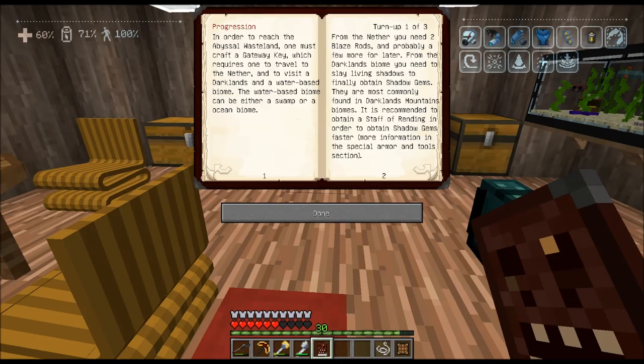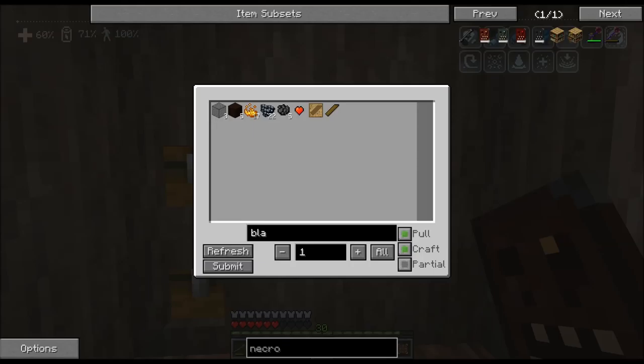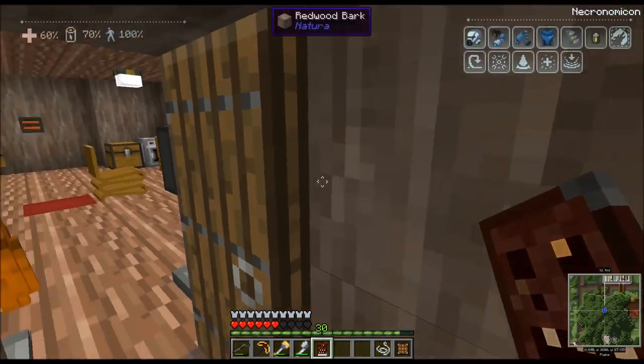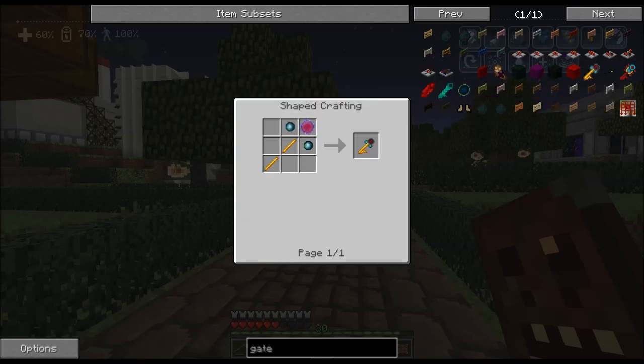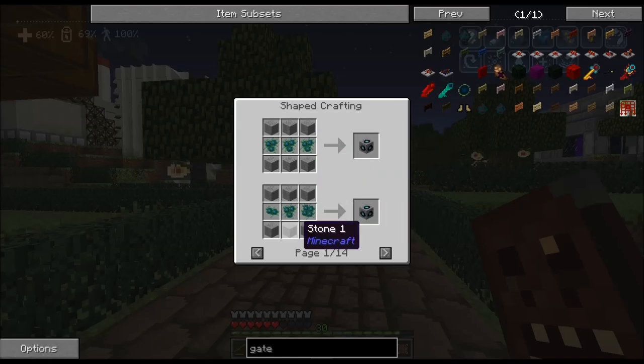Progression: in order to reach the Abyssal Wasteland, you must craft a gateway key, which requires traveling to the Nether and visiting Darklands and a water-based biome — either a swamp or ocean biome, which is actually where I got all the Corellium stuff. For the Nether, you'll need two blaze rods. Do I have any? I only have blaze powder, so going to get blaze rods might be our first step.